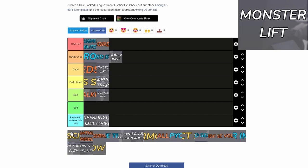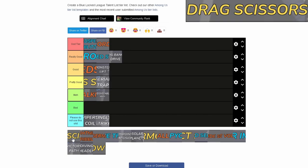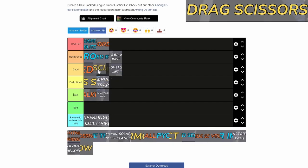I think this is Drag Scissors. Drag Scissors is really good — it's really good for easily getting by opponents, and it's really easy to use too. You can't really stop it unless you time your tackle correctly.